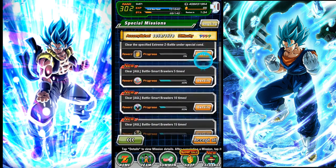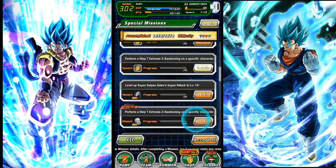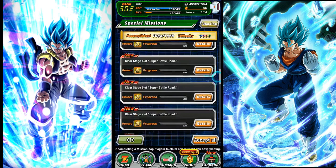You can complete tasks here for stones. For example, right here — win the extreme Z battle, Rose Stage, Super Saiyan level 20 or higher, and you get a stone for that. This is potentially hundreds and hundreds of stones right over here.